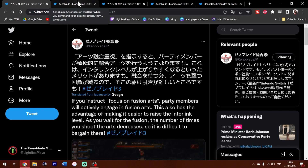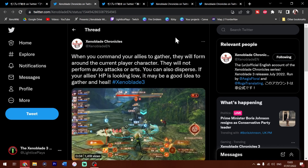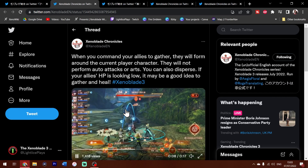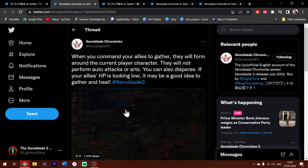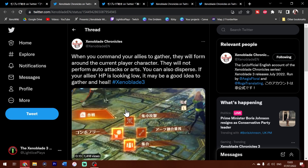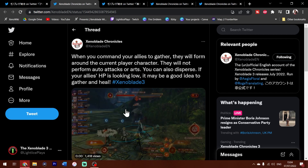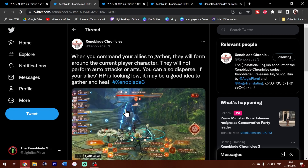And it does not stop there. Monolith has included even more things, and this one I kind of like. When you command your allies to gather, they will form around the current player character. They will not perform auto-attacks or arts. You can also disperse if your allies are looking low — it may be a good idea to gather and heal. I absolutely love this, because this mechanic I don't think has been around since the first Xenoblade, unless Xenoblade X had it. The combat orders in X's UI were not the greatest — there were a long list of orders, like get in your Skell, get out of your Skell, focus on ranged attacks, focus on melee attacks — it was such a mess. But thankfully, I love this because it enables you to have more control. Especially because spike damage is coming back in this game.